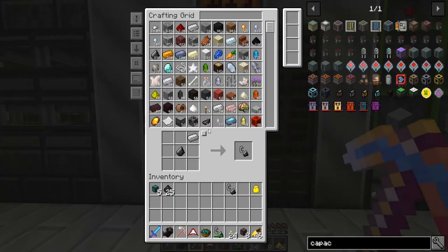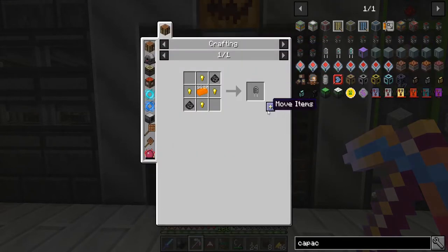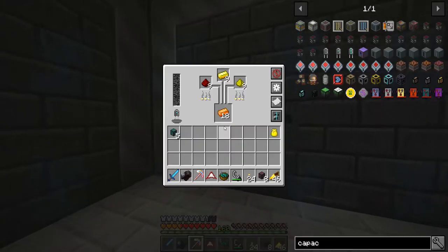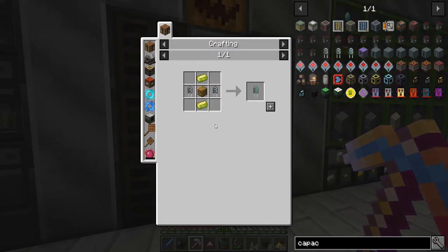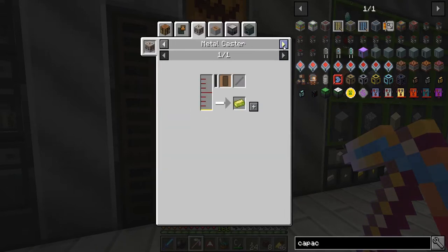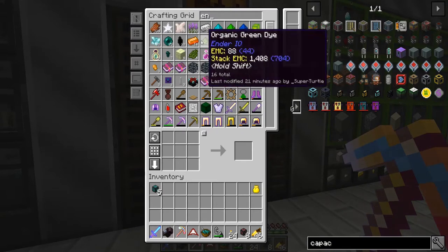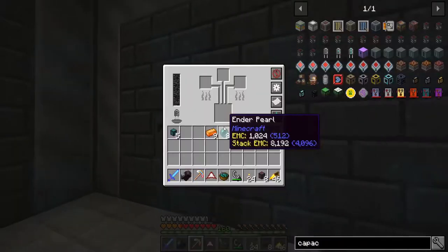We got 25 more. I went through one flint and steel, so let's make a few. We're low on gold — oh crap, we don't have enough gold. That sucks. Let's go get some. We're going to need two of those, and for the vibrant alloys we need the energetic alloy and ender pearls.